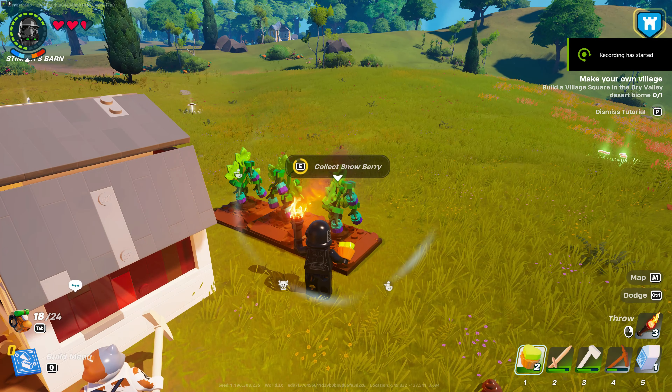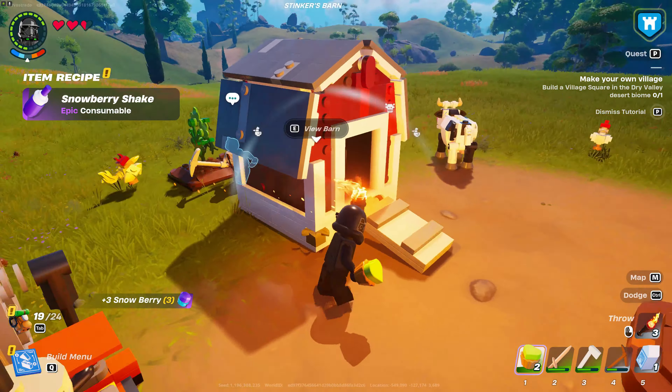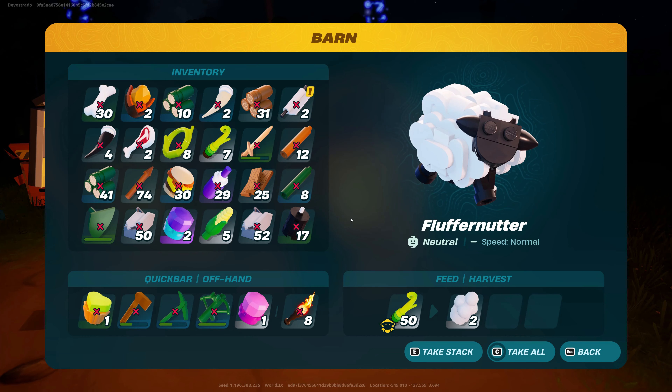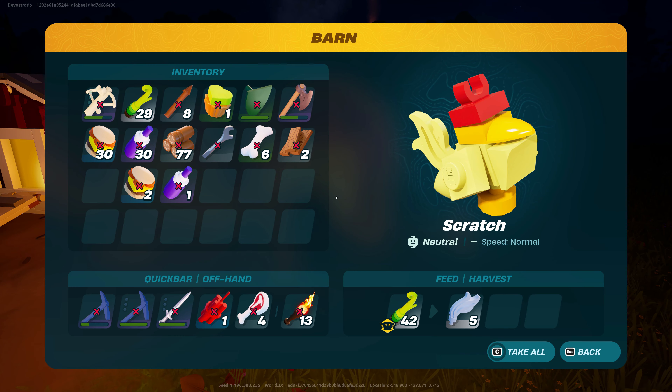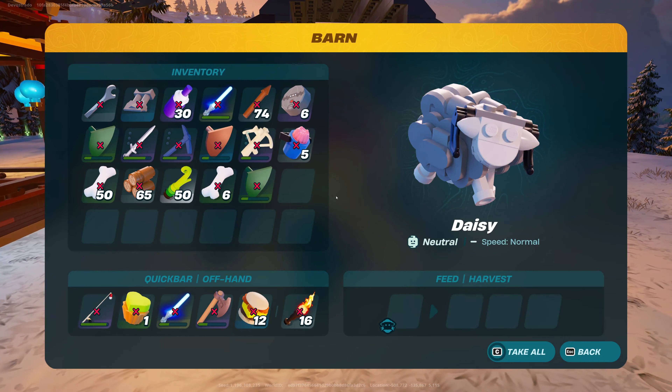The snowberry seeds from the Rebel Cave allow you immediate access to snowberry shakes to explore the dry lands. Converting vines to wool saves a tremendous amount of sheep petting, and converting vines to feathers gives you unlimited arrows for brute hunting. The ram provides an unlimited supply of heavy wool.